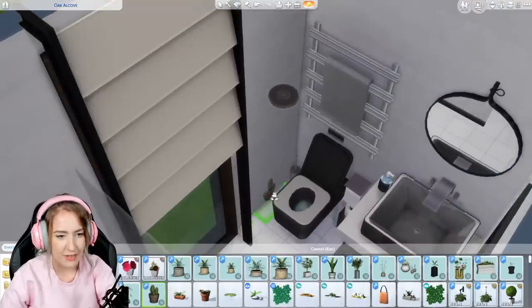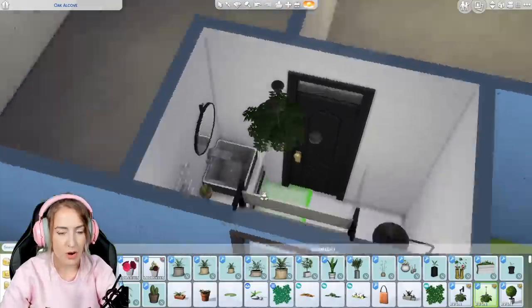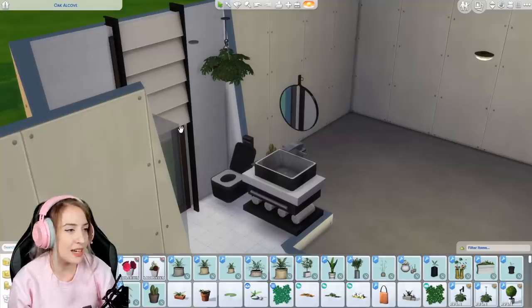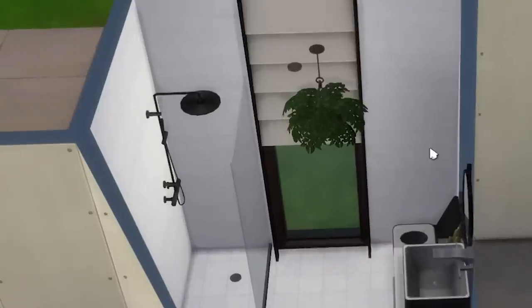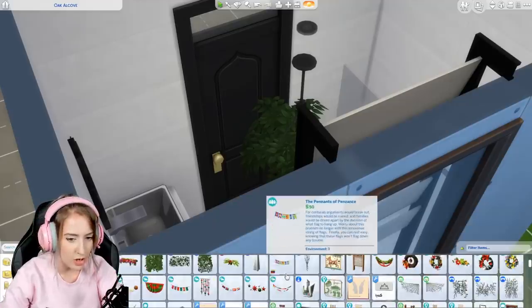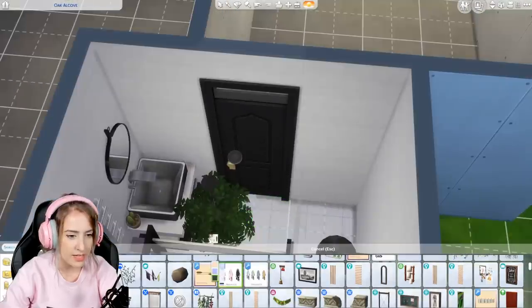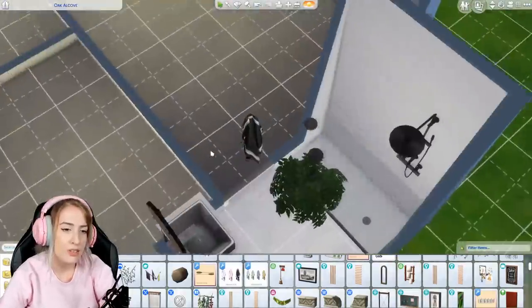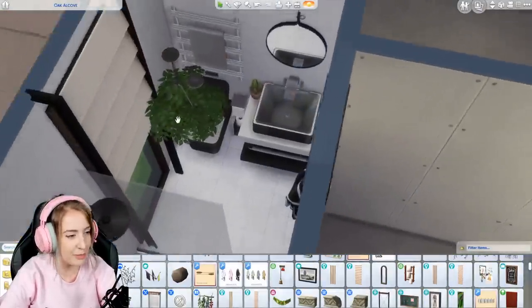Maybe if I get rid of that and get one of these — a wall one, a hanging one. Oh, a hanging plant — yes! Nice view if you're bored when you're taking a bath, just look up. Rationality may be the best route for me to go down. James, here's a towel — back of the door, there we go. James Turner, your room is big fat done, my lovely.